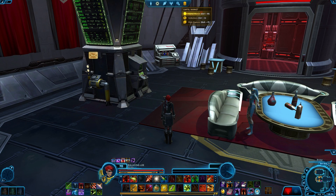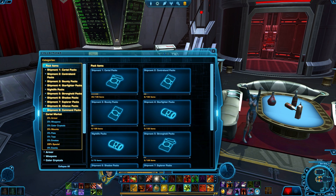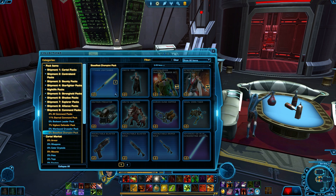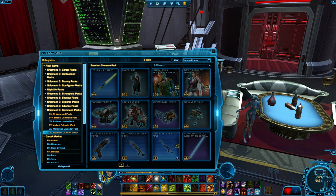Yeah, this was kind of a weird pack to begin with. Because if we actually go into collections, go to pack items, command packs, steadfast — you'll see there's only two pages here. There was only actually two armor sets, and so there just really wasn't that much in this pack. But it did have a couple of the good lightsabers and it had a new flare. And we didn't get any of the really good stuff. I think the weapons are also decent — parts of the weapons are slight reskins.